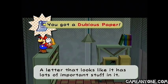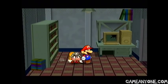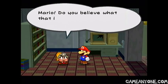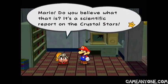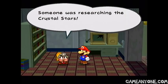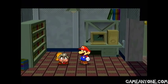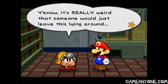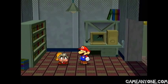Of course I missed it — figures. Let's try it again. There we go. Let's get Goombella back out for dialogue purposes. And we get a dubious paper. Wow, that looks very dubious. Mario, do you believe what that is? It's a scientific report on the crystal stars. Someone was researching the crystal stars and they even have pictures. It's really weird that someone would just leave this lying around, especially on top of a bookshelf.